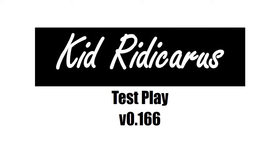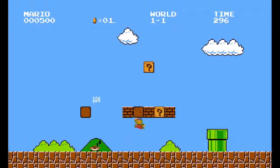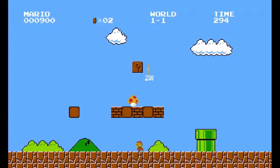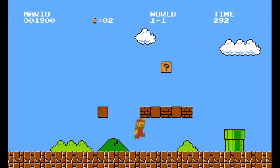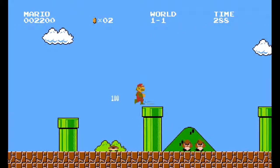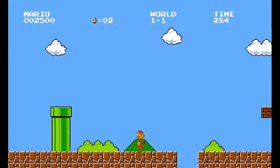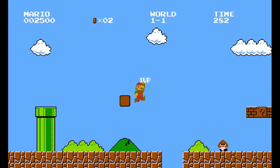In this video, I'm going to test play Kid Ridiculous version 0.166 and talk a bit about the project. Most of the Mario code is implemented. It's a little bit janky in places, but it works. It's enough so that he can transit between screens by going down the warp, he can reveal hidden blocks like the one at Mushroom, and he can finish a level.